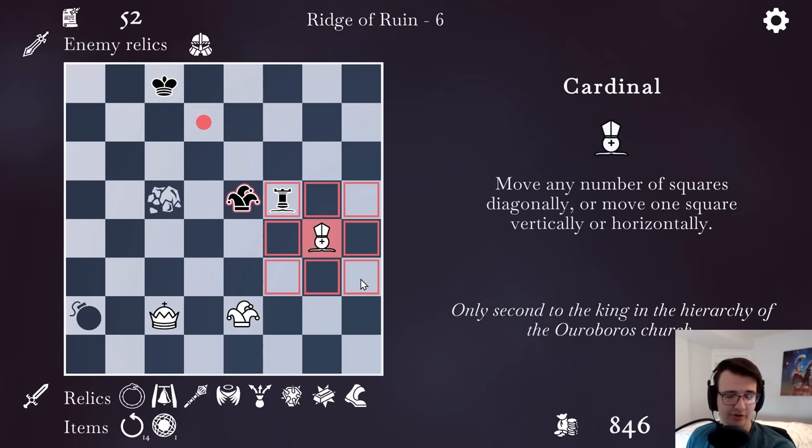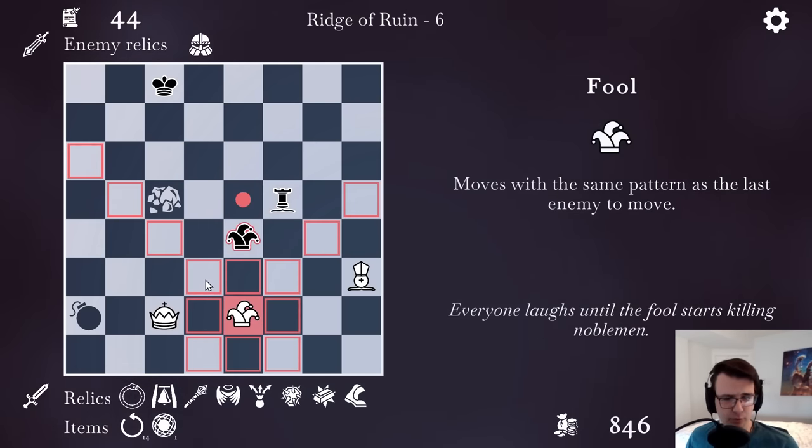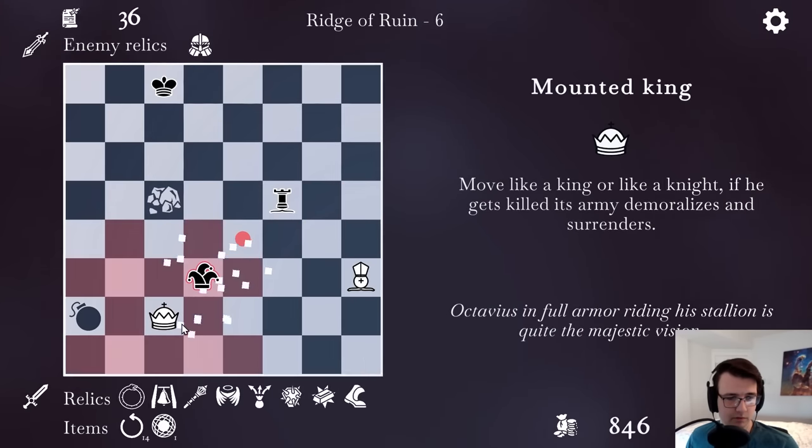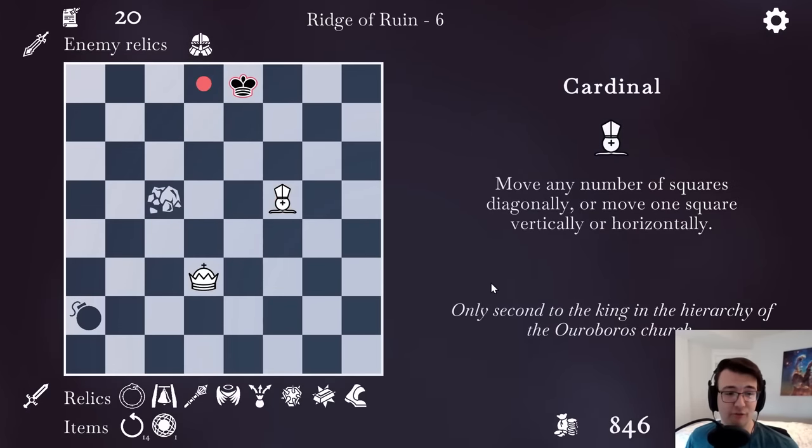I've got to get the cardinal out of the way now, which is right here — putting me in check, but not terribly so. I will now gladly offer up a fool trade. Happy to see that taken actually, because now I just get this rook. Oh, that was a tough one. I think it occurred to me that even if it went down to king vs. king, my king would win because it's better.